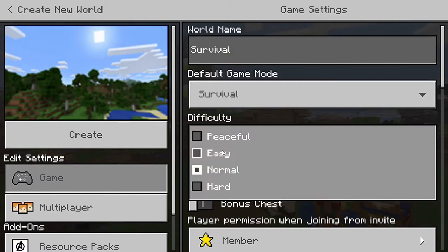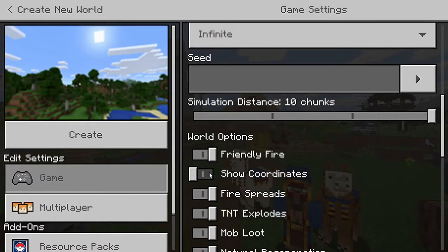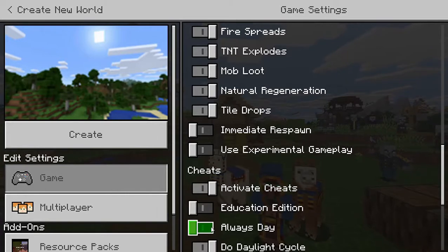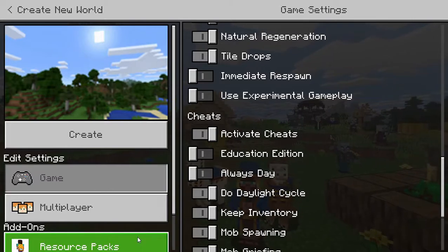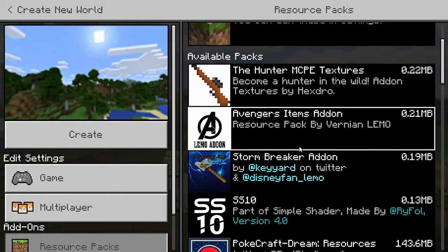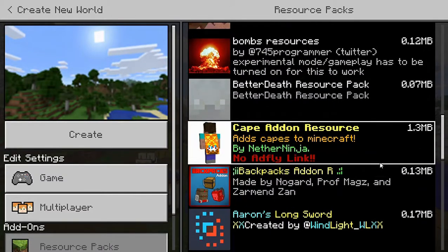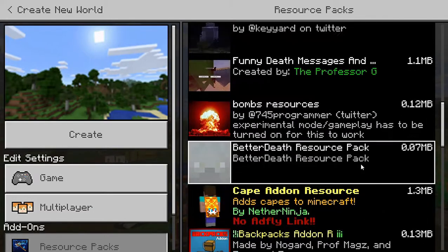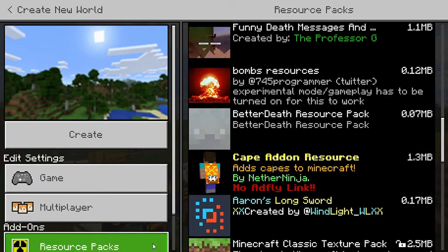So survival, we're going to put it on easy. Map and chest. I don't know of any seeds right now. I'll leave immediate respawn off. Now I might use a texture pack - if I do it's almost like a shaders, like this one, Simple Shaders 10. I love this shader, it's really nice. I'm going to use the backpacks add-on - that's the only add-on I'm going to use.